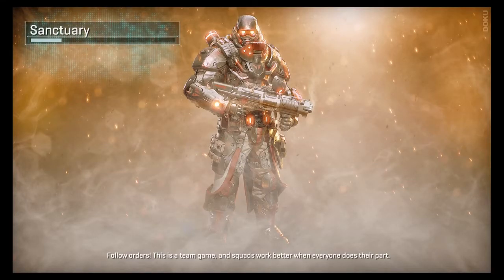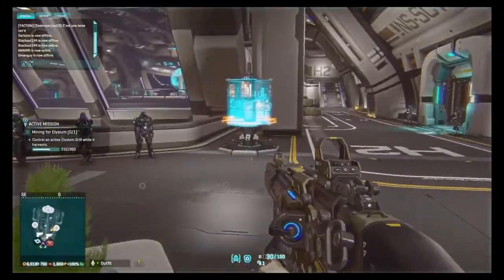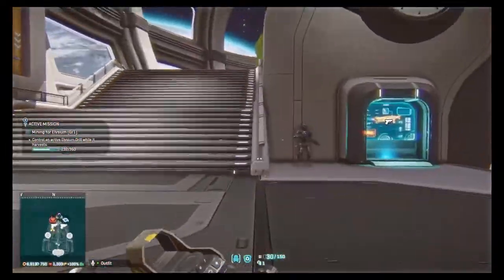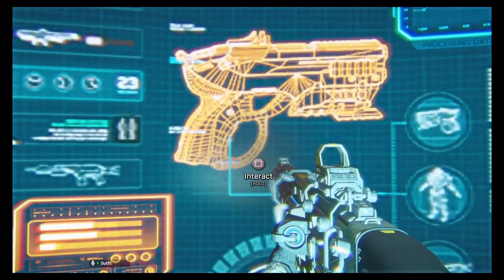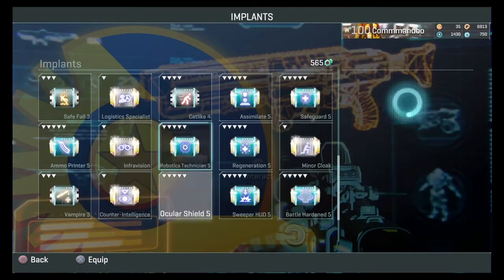You want to buy jockey and robotics tech mainly for the mana turret — you will be unstoppable on a mana turret if you have those implants. Don't buy them for the exposed vehicle seat; it's very rare you'd use them in the back of a Valkyrie or on a Flash. Manning the mana turret is the main use. There are also mission terminals around here — those are mission terminals down there as well.